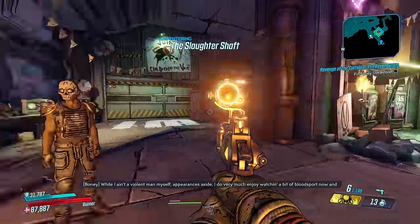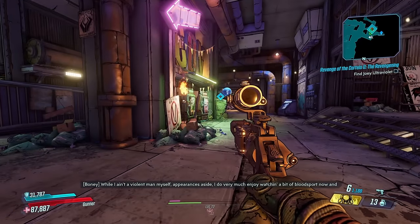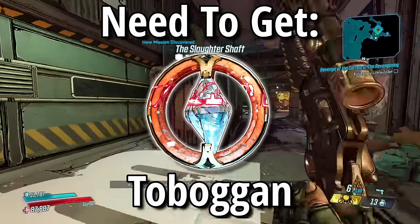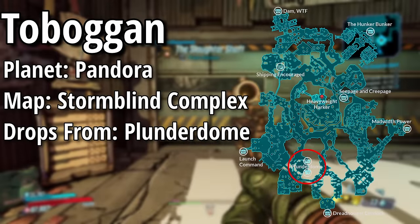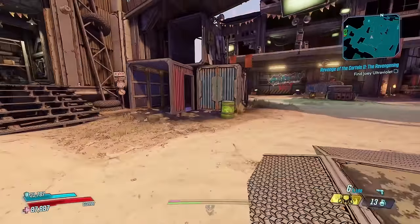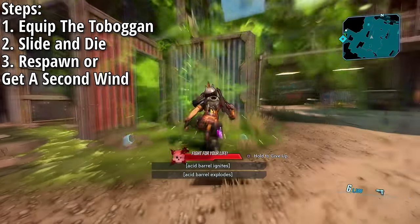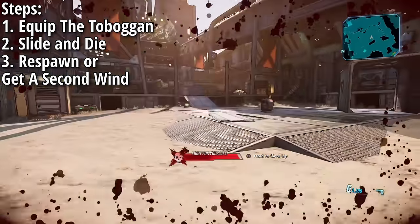The first glitch I'll be going over is the Toboggan glitch. In order to do this glitch you'll need to have the Designer's Cut DLC and get the Toboggan artifact, which drops from the two chests located on the map Stormblind Complex. Once you have the Toboggan, equip it and then down yourself while in the middle of sliding — the easiest way is to slide into a barrel.